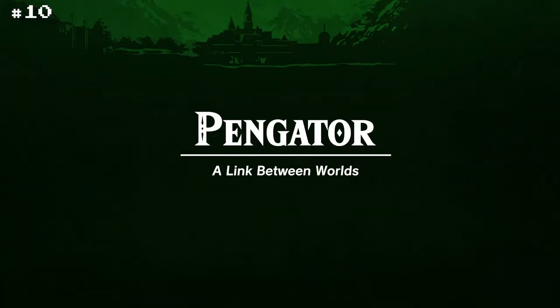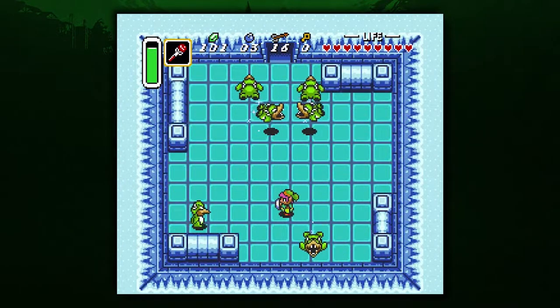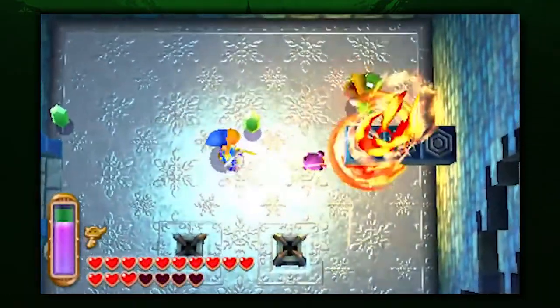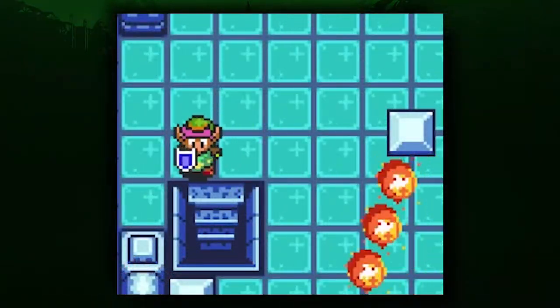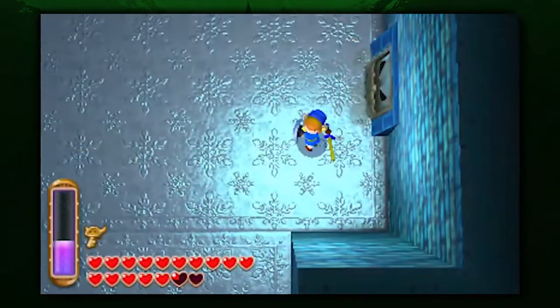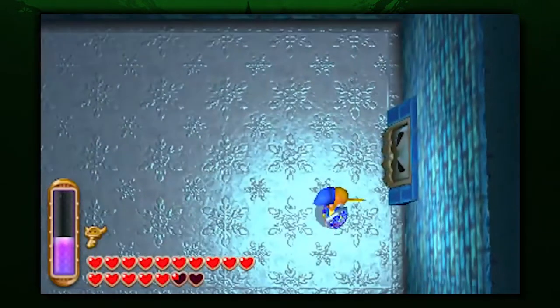Pengator. What do you mean, challenging? This is just a cute penguin — not a threat at all. Oh, we wish. In A Link Between Worlds, these returning enemies slide into you, bouncing off walls, taking multiple hits to defeat. Maybe the true challenge is the ice physics? But these slick enemies are the embodiment of that evil. At least there isn't a whole room full of pengators... oh no.